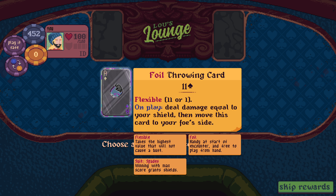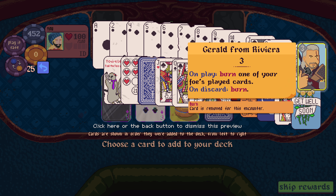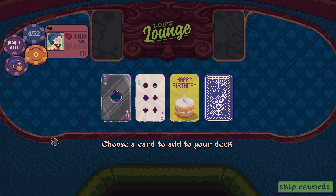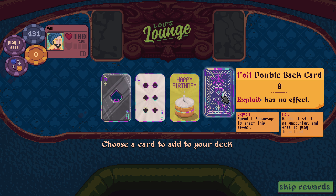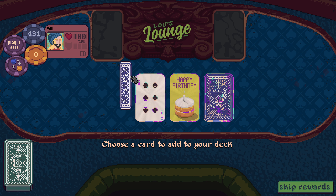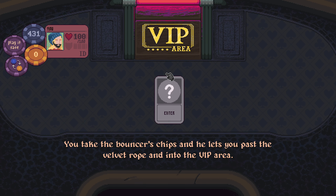Flexible — on play deal damage equal to your shield. We have one Queen of Spades, we have a Wild Jack. Six of Clubs foil, Birthday Card — let's check this. A foil Double Back card has no effect. I'm going to take the Throwing Card just because we can hold it as an ace — on play deal damage equal to your shield, then move this card to your foe's side, so we can play it as a flexible card to break their blackjacks.